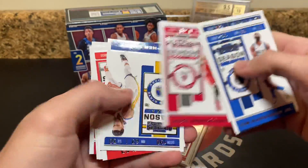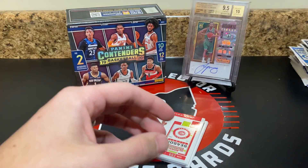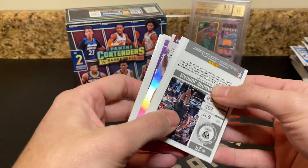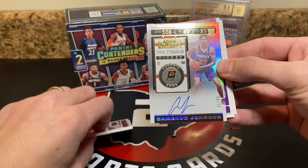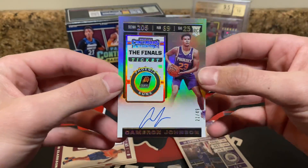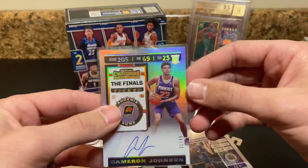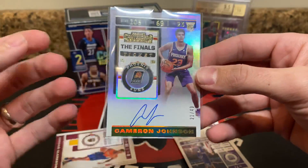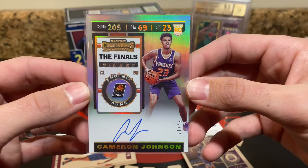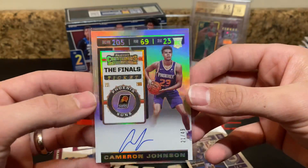Hardaway, Towns, Brandon Ingram, Markkinen, Steph — pull Steph out — CJ, Mitchell, and Paul George Clippers. Last pack. Oh my goodness — two Suns. I saw the N, I'm like no way, Williamson. Cameron Johnson — this is the dude I thought the first one was. Cameron Johnson and Ty Jerome — I hit the Suns box! Two Phoenix Suns. Both on-card autos, both numbered. 21 of 49, Cameron Johnson rookie auto. Numbered rookie auto — totally okay with that.